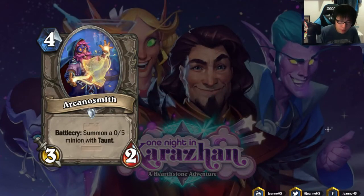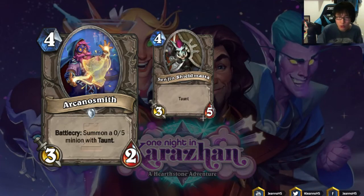Next we have Arcanosmith: 4 mana 3/2 Battlecry, summon a 0/5 minion with Taunt. I immediately compare this with Senjin Shieldmasta, which is a 4 mana 3/5 Taunt. Nowadays no one is playing Senjin Shieldmasta. But the key difference is that if your opponent is playing a fast aggro deck and runs into Senjin Shieldmasta, they have to trade their minions into it. Whereas with Arcanosmith, their minions just kill your 0/5 and they're still alive — they may or may not trade into your 3/2, but you didn't manage to reduce your opponent's tempo. I don't think Arcanosmith is good — it's strictly worse than Senjin Shieldmasta.